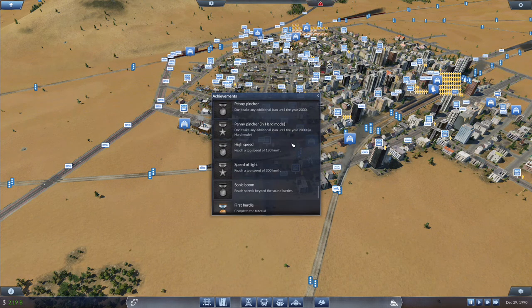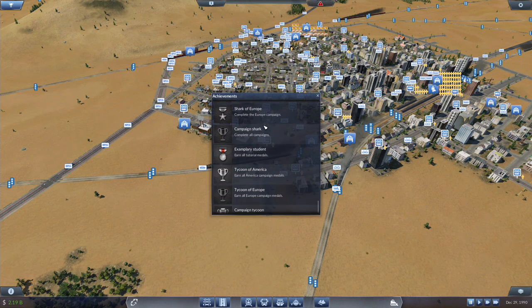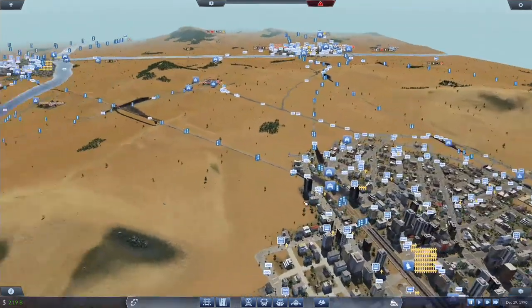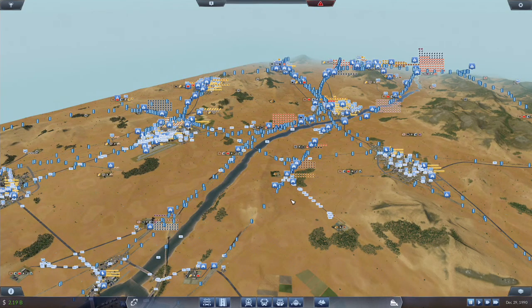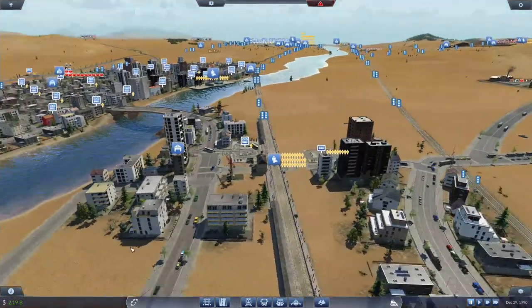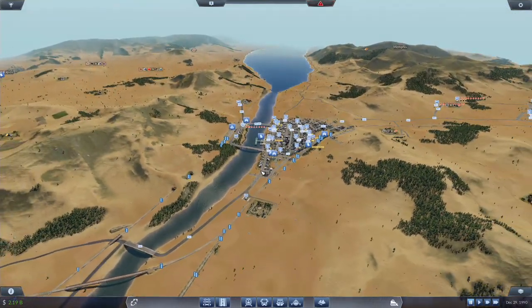High speed — this should be possible with my Alco PAs, although I may have to run an express line. Reach speeds beyond the sound barrier — I have no idea what that is. We are very close to wrapping up all the achievements, and then I'll be starting to use mods. Probably the first one is vehicles never expire, so I can bring back the M300 — or I can just edit the M300 stats in game without ruining achievements.